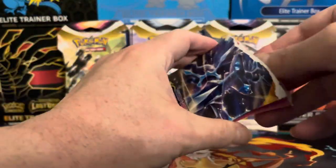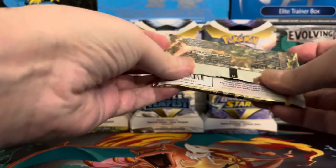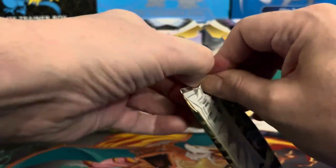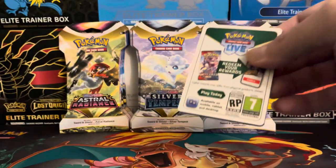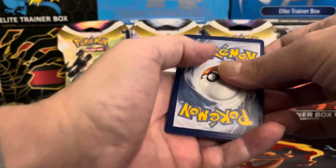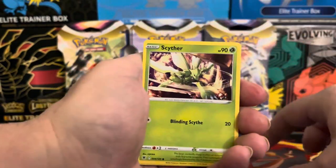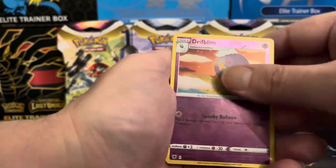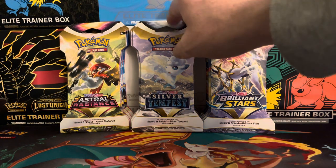Astral Radiance is a pretty good set — I know you can get some double bangers in this set. Thanks for joining me; I know it's been a while but I've been busy. Alright, here's your code card. We have water energy. Our reverse is a Drifblim and a Hisuian Arcanine for the rare. So that's the first pack of Astral Radiance down. Let's do Silver Tempest next.